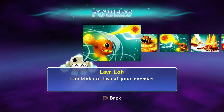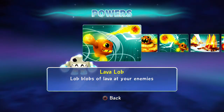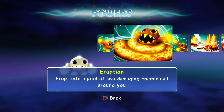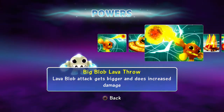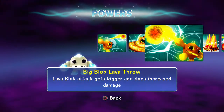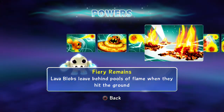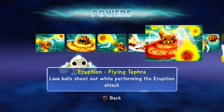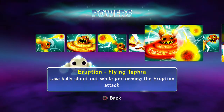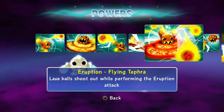First path: Lava Blob — lobs blobs of lava at your enemies. Eruption — erupts into a pool of lava damaging enemies all around. Big Blob — lava blob attacks get bigger and do increased damage. Fiery Remains — lava blob leaves behind pools of flame when they hit the ground. Eruption Flying Amphora — lava balls shoot out while performing the eruption attack.